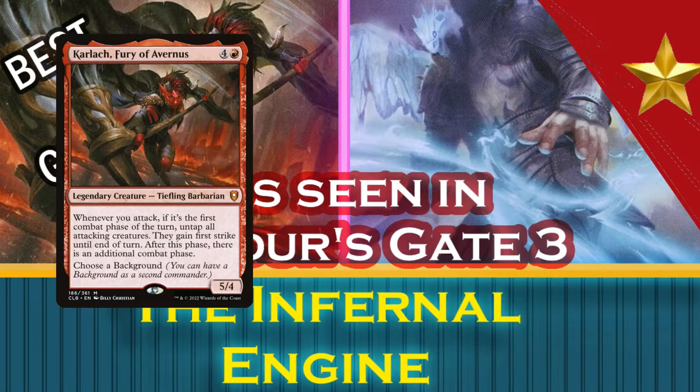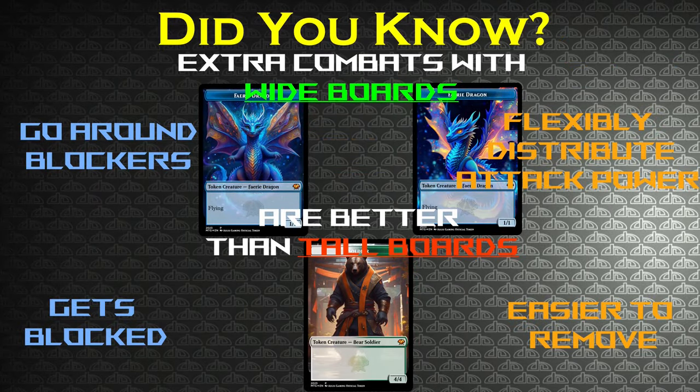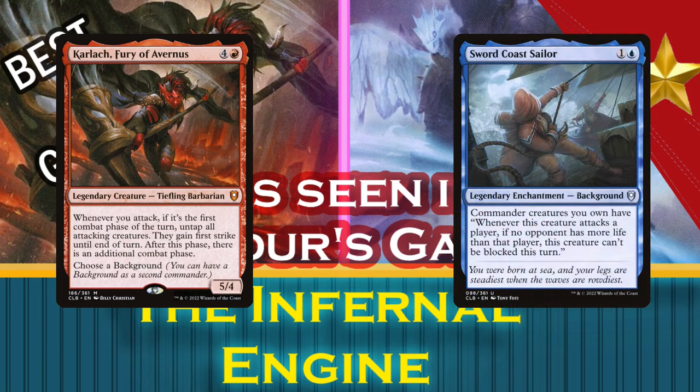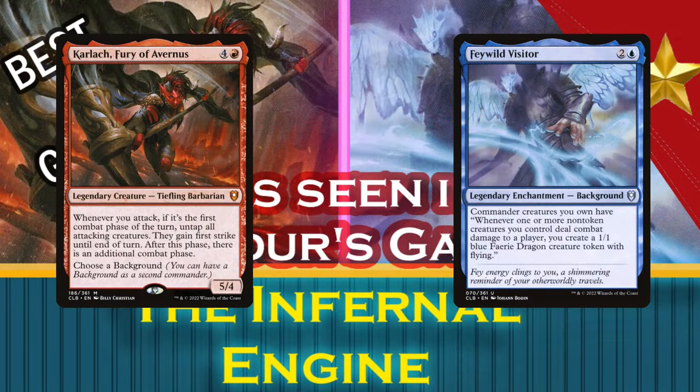Carlac gives your board extra combats, which do the most work when you build wide and favor creatures with abilities that trigger in combat. What's missing from this plan is a large number of creatures with abilities that trigger in combat, so Feywild Visitor is a much better choice of background than her current most popular pairing, Sword Coast Sailor — which in the same colors only gives an attack trigger to Carlac and only if she attacks a specific opponent. Feywild Visitor gives our whole board combat-relevant abilities, supplies a wider board, and works regardless of which of your creatures are attacking which opponents.